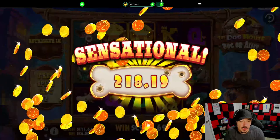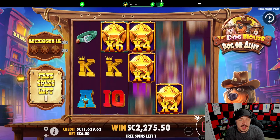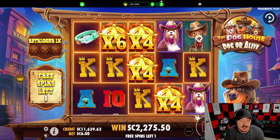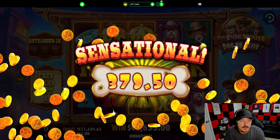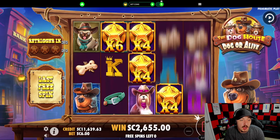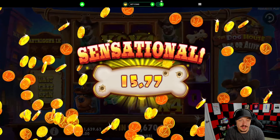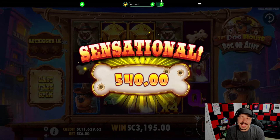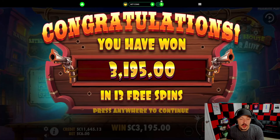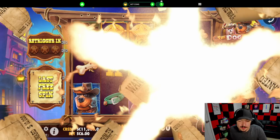Now we want these little sheriff badge multipliers to come out early. We need three of them — every time we get three we get an extra three spins. This would have been $600 if we'd bought this bonus, so hopefully this one will pay. That was like the same screen we got two screens ago. We're already halfway through the bonus and we just got our first one — really hard to get these wilds to drop.